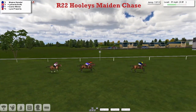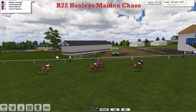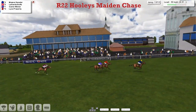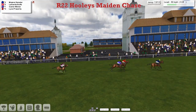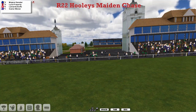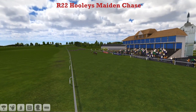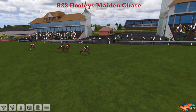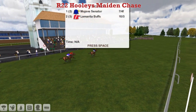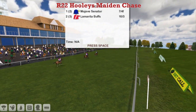But it's Mojave Senator who has dominated this race, coming down towards the final fence. Skips over it nicely — they don't want to get anywhere near this one. It's going to be another winner for Leon. As they race up towards the line, Mojave Senator takes it! Lamarita Buffs has run a really big race in second. Game Winner is third and Leica Property is fourth. Good performance, good quick jumping. Lamarita Buffs — that might be the best Cooper horse we've seen so far.